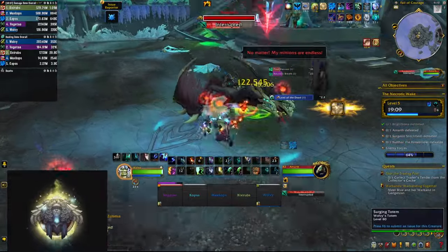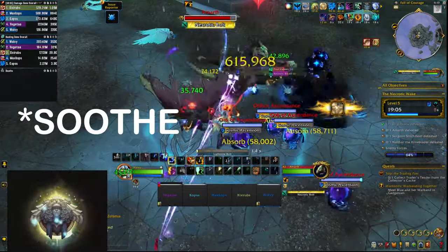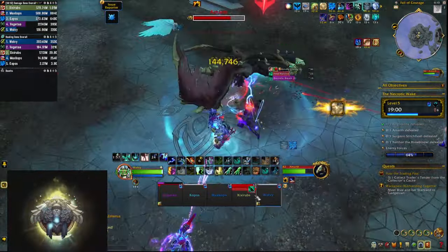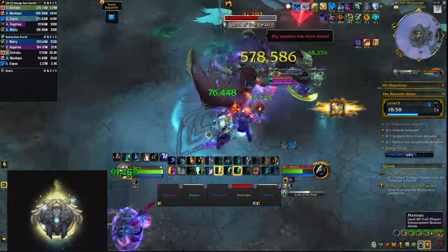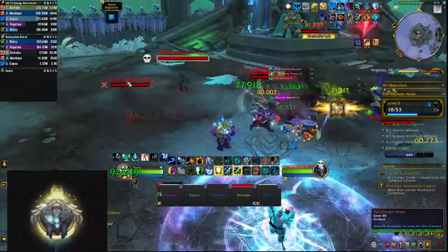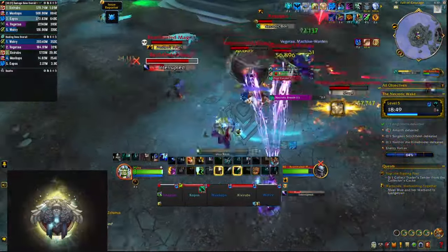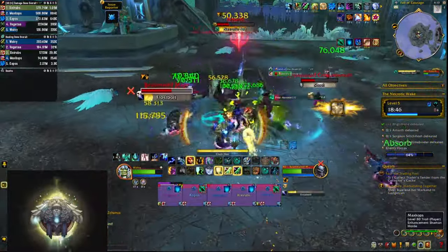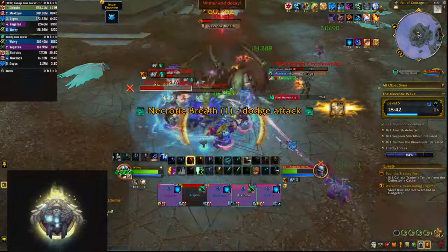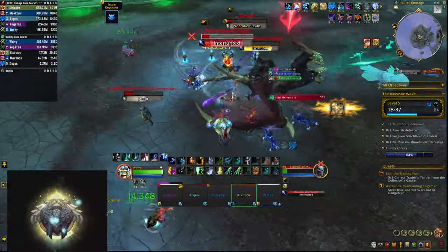The second boss Amarth still casts Necrotic Bolts — interrupt as many as you can — and purge the boss once he casts Frenzy on himself. When he casts Land of the Dead he summons skeletal adds, the same as those from the necromancers. A couple of them are mages so interrupt them, and cleave all of them down as quickly as possible before the boss casts Final Harvest, which makes every living add explode for massive damage potentially wiping you. You also have to dodge the Necrotic Breath frontal that the boss circles around during this phase.